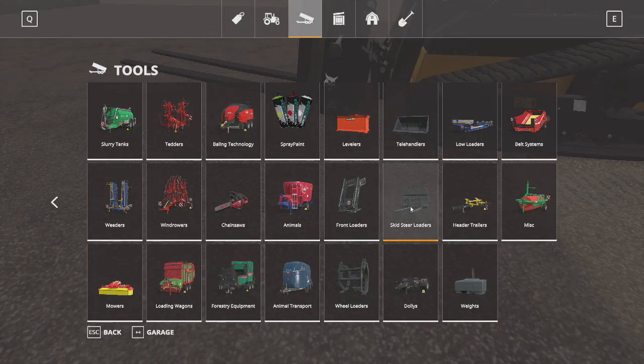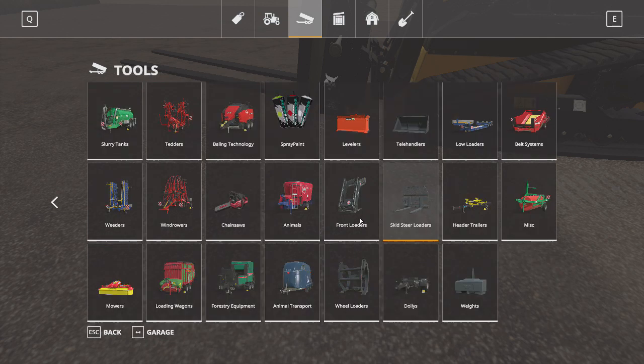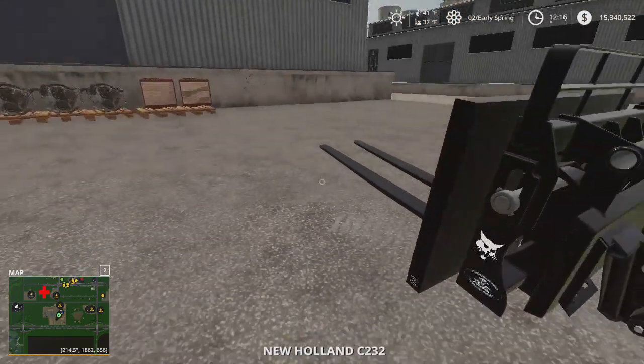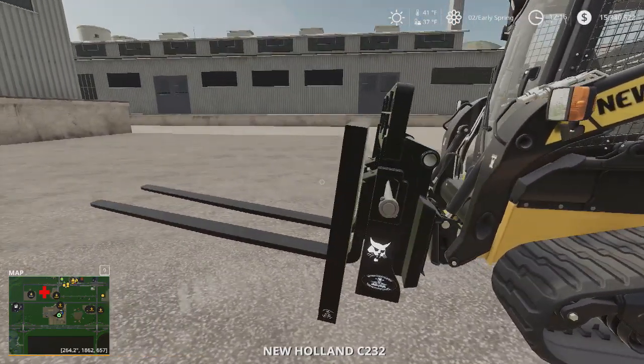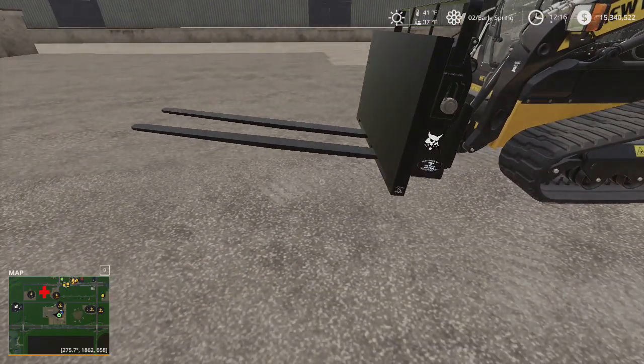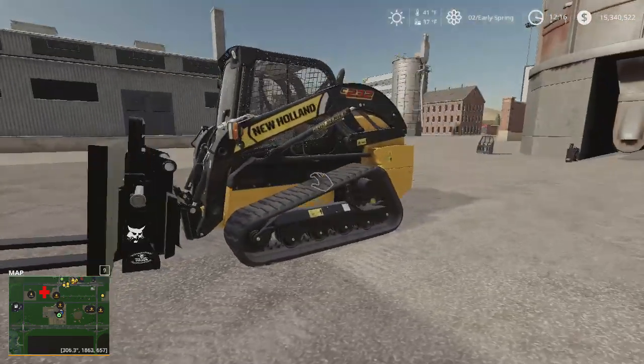So Chop Shop Modding palette forks — it's got this plate right here that slides up and down, and it's an unloading assist. If you've ever seen my past warehouse videos, I always had problems with some of the pallets. This will kick them off the pallet for me.